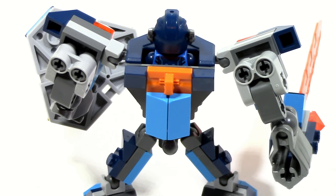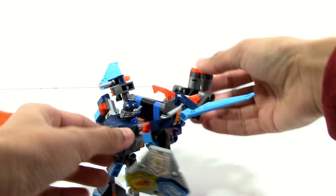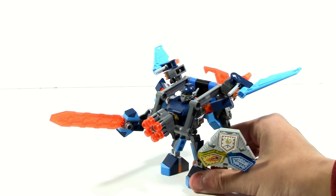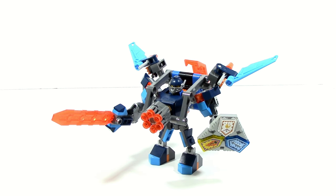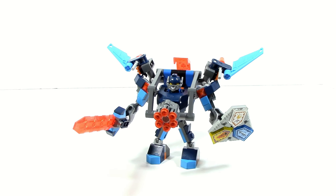The back of Battlesuit Clay is built the exact same way as every other Battlesuit, only with a slightly different color scheme, and you can see the orange clip here. What you can do with the orange clip is take a little add-on from one of the Knights' vehicles and attach it to Battlesuit Clay to create a more powered-up, fully battle-ready version.